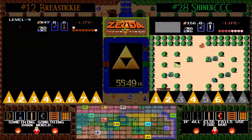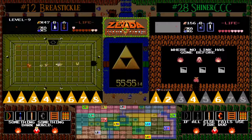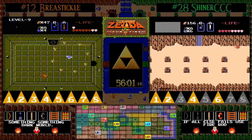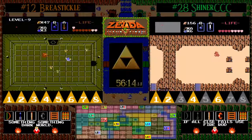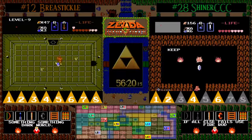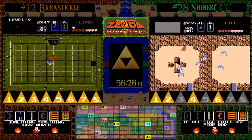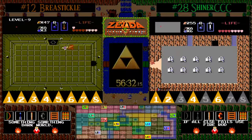Heart container pickup for Shiner — he's now up to eight hearts but still needs to find four more Triforce pieces. At this point it's looking like it's going to have to take an extremely trolly level 9 for Shiner to have any chance. BT gets shutter blocked and has to kill a Patra with a wood sword — not a place you necessarily want to be. Shiner has now topped out his wallet at the maximum 255 rupees.